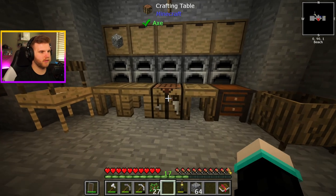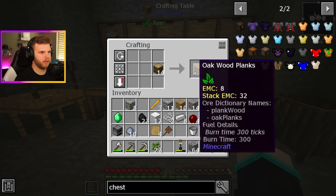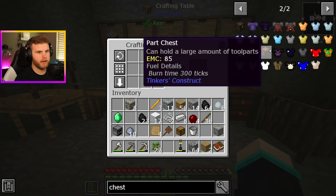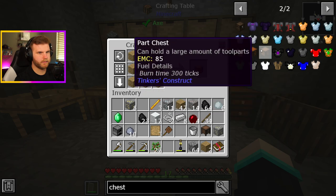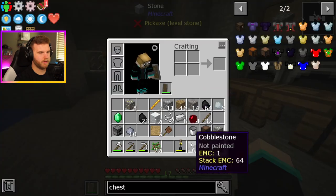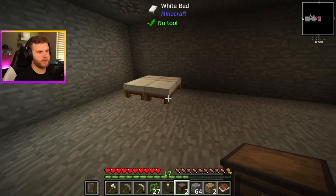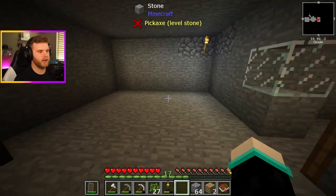So we need some blank patterns, which is some sticks — it's like this. And there we go, we have a blank pattern. Wait, no — I need to make a chest first. So let's make one chest. I think we have everything then. I need to make another chest. There we go. So now I made two parts chests. These are just aesthetic; they might be used for something eventually, but for now they're just little nightstands for the bed, which honestly looks kind of dope.